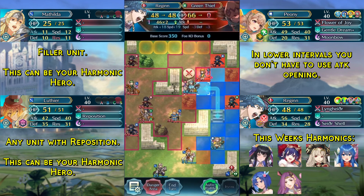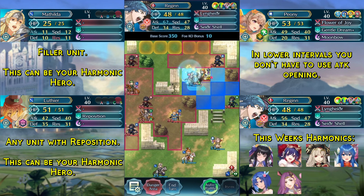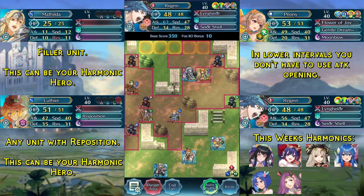Next we kill the green thief and then use our canter to move to this space over here. We end turn.